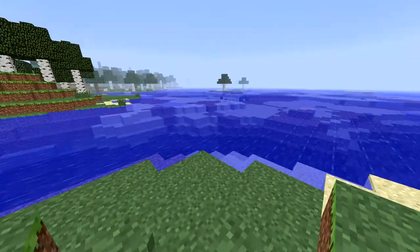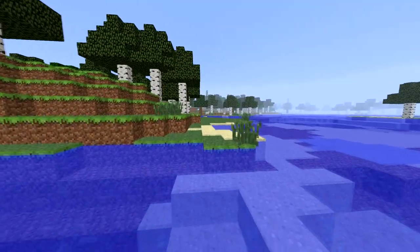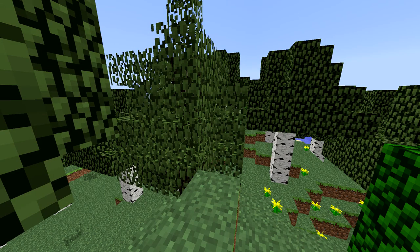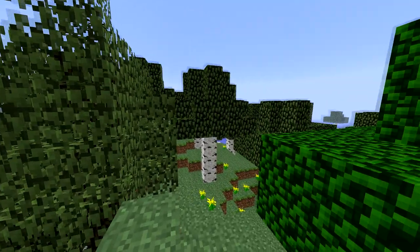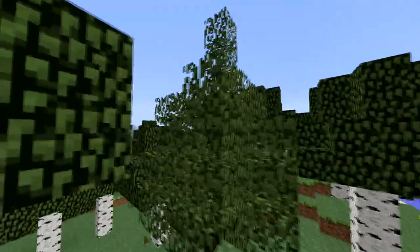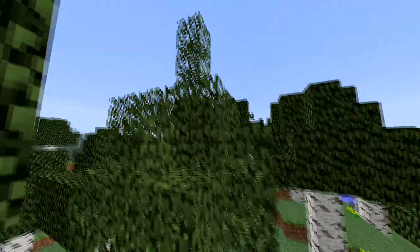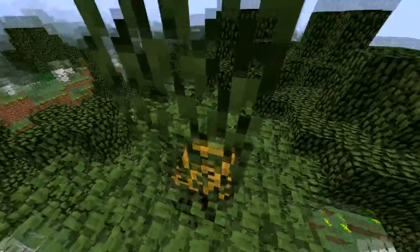Now, they're part of IndustrialCraft, which is included in Feed the Beast Ultimate. Let's go see if we can find some. I found one. So, the way you can tell this is a rubber tree compared to any normal Minecraft tree — if you look at the leaves of it, first of all, you'll notice they're a different color. But that's not actually what's significant. If you look at the very top of the tree here, and I'll knock out some of the leaves on the side here, you'll notice that the very top has some leaves sticking out the top.